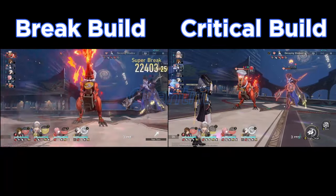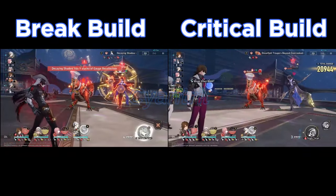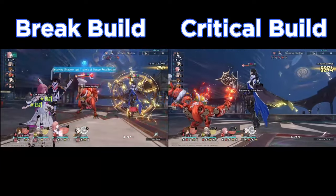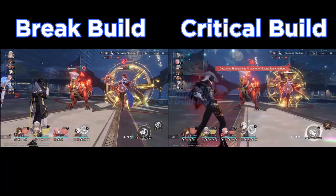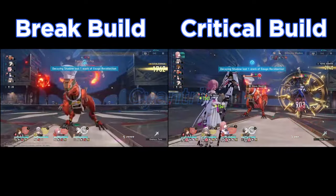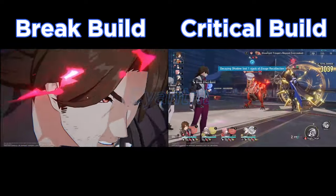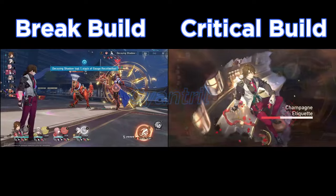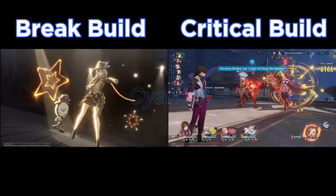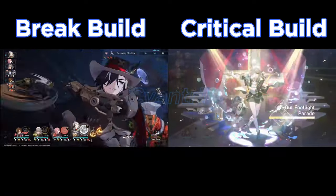You may notice I'm not using Boothill's ultimate very often. I only really use it if the enemy loses physical weakness, because the light cone I'm running gives more auto damage when you have a max ultimate. Most of Boothill's damage comes from his basic attack — whether that's the break attack, break damage, or the auto damage itself — so I'm not using his ultimate on cooldown. I do use it eventually to apply it to the Tyrannosaurus-looking enemy, but I want to stay near full ultimate most of the time.